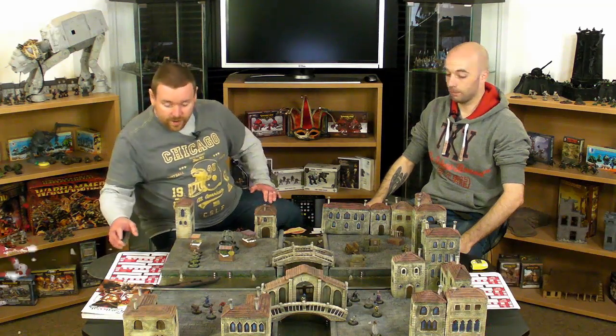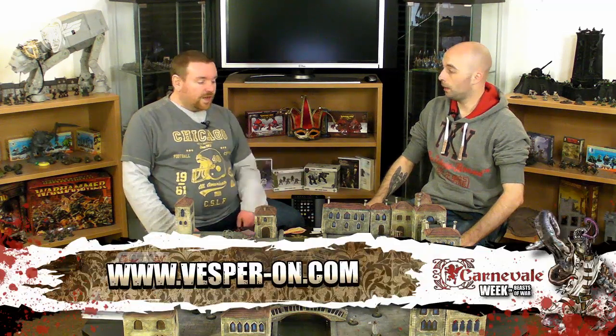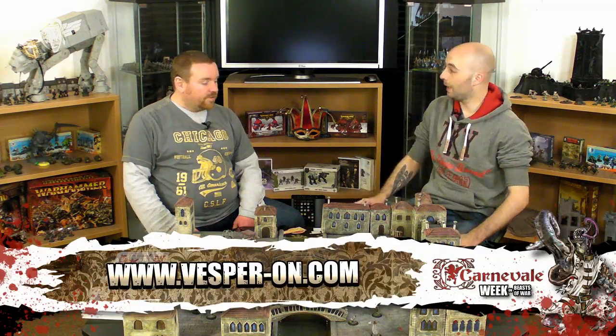Hi guys, it wouldn't be Corner Valley Week if we didn't have a game of Corner Valley to show you. I've got the Rashar - for my Rashar we have the Magi Rashar, two Uggdru Rashar and two hybrids. That's just the starter set you get for the Rashar faction. Justin has his favourite guild - what have you got for the guild?